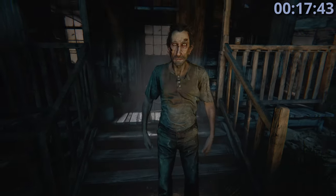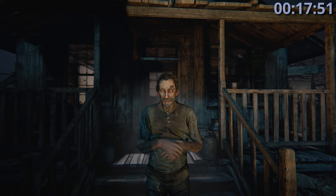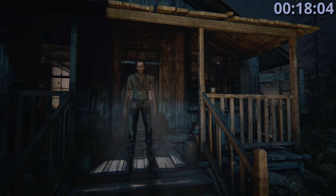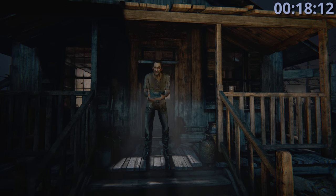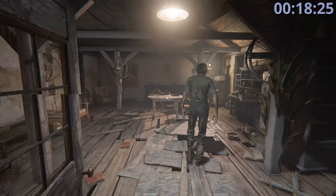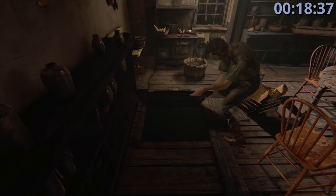We'll get up to Ethan's porch and talk to him, sit through his stories. Then we can finally go inside. Our friend Ethan has us climb down here and hide from the cult. Just walk up until it lets you in, then climb down.